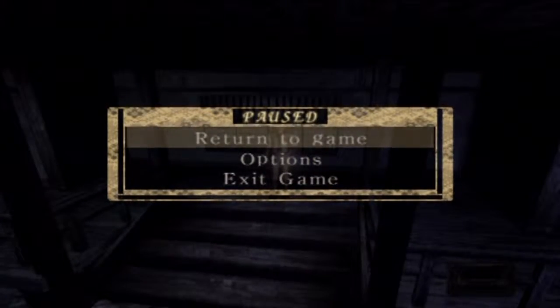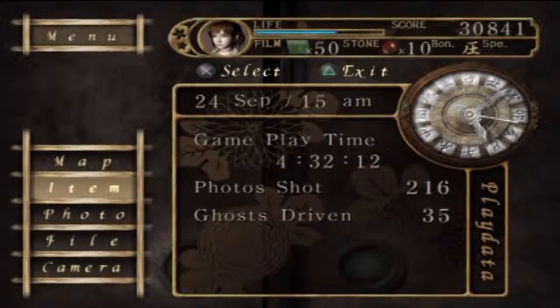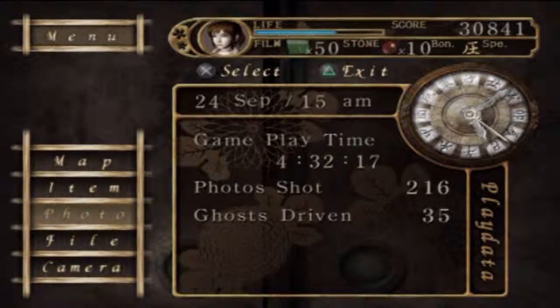Hey there folks, this is GreenyXI welcoming you right back to Let's Play Project Zero. This is episode 10, and what we're going to do today is head on over to each of the four photos that we need for the buttons in the moonshine, and hopefully we'll do a bit more as well.